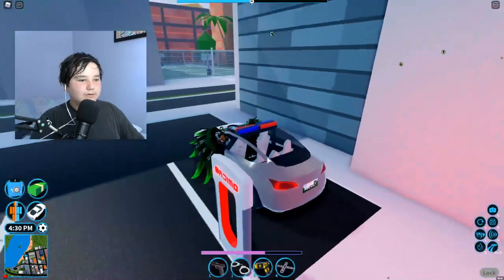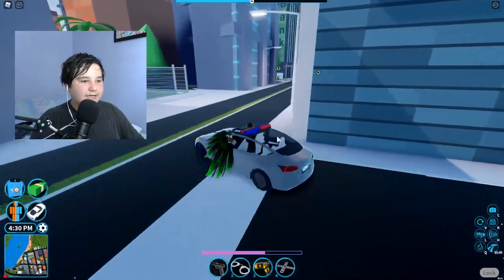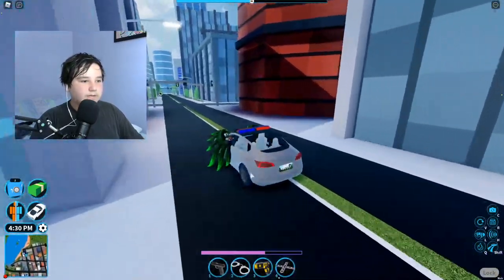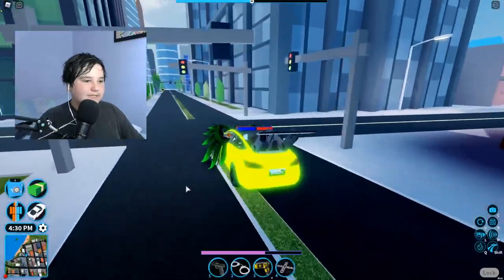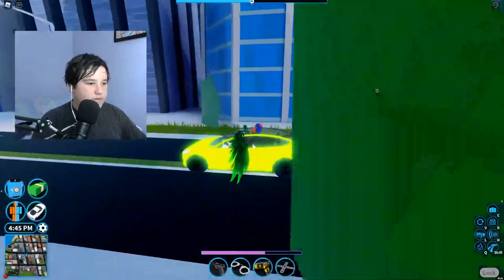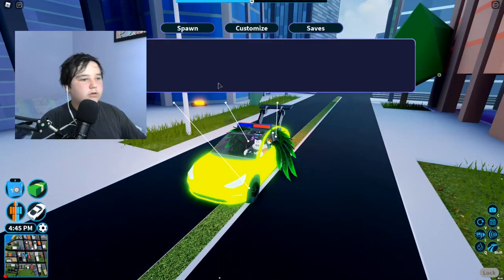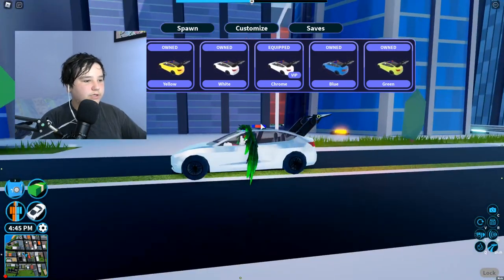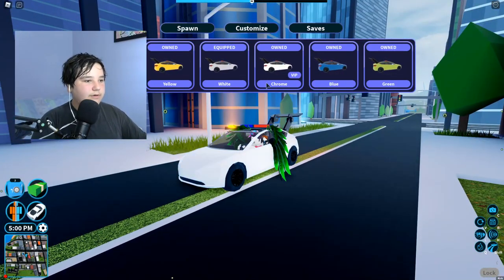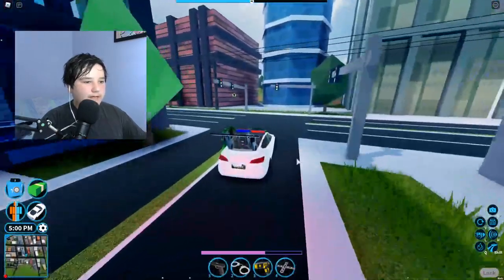Another thing it has is glass now - it didn't have glass before. It goes the same speed as before but it looks really sick. I like this thing, it looks so good with all of these upgrades. You can turn it to white or silver - I really like the white because it makes it just a vibe. You can also add the new tires, which look really cool.